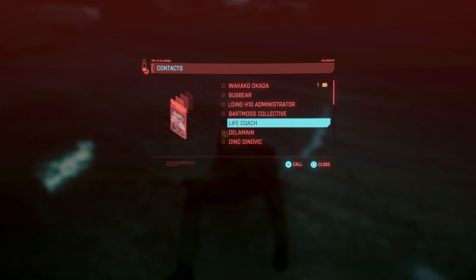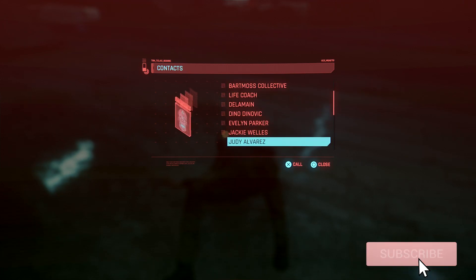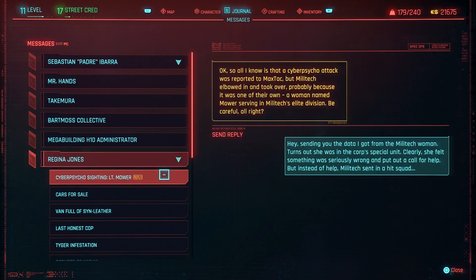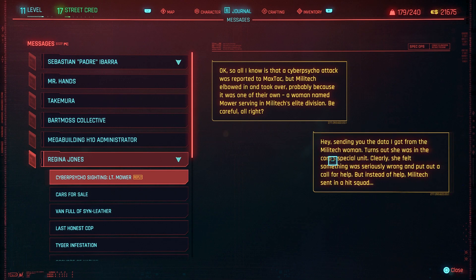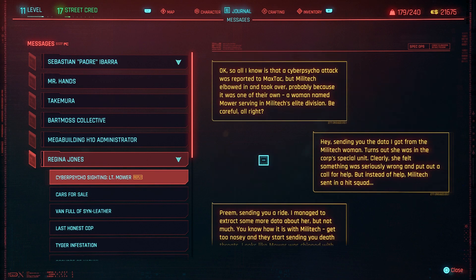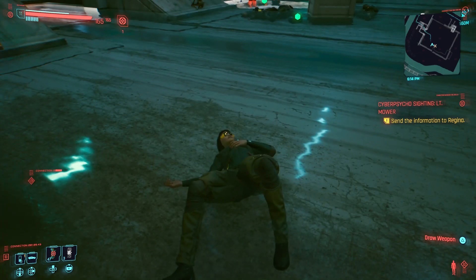Go find Regina — she's down quite a ways for me. And once you're down there, click the open messages button. You'll see that you can reply on the cyberpsycho. Reply to her, then click another message, then click the cyberpsycho one again. This will make it so she replies.